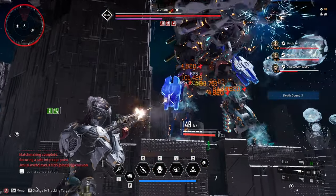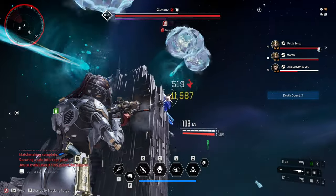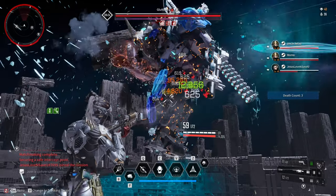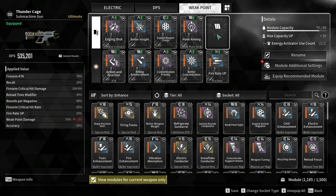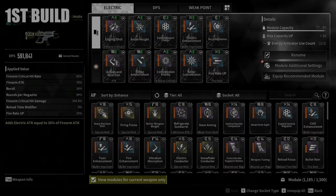Weapon DPS in the First Descendant is just a rough calculation of the modules that you are using and sometimes it can be deceiving, simply because there are modules that are not included in the DPS calculation, like Weak Point Sight and the 4 Bullet Improvement Modules.